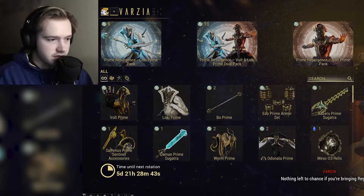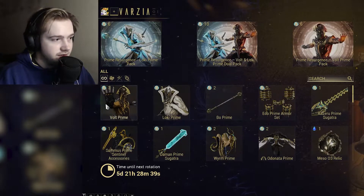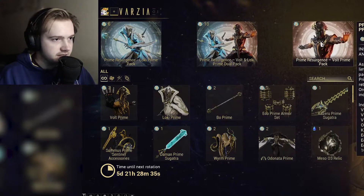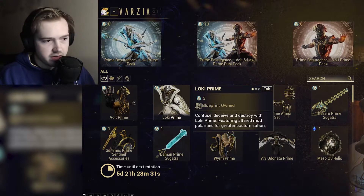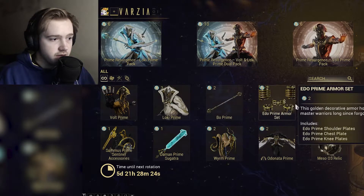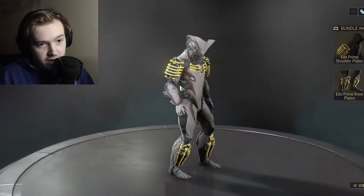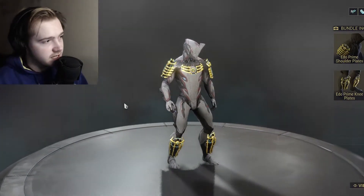So this week is Loki and Volt. As you can see here, you've got your multi-packs for Regal Aya, you've then got your — you can just buy everything outright with Regal Aya again — Volt and Loki Prime. You've also got Bow Prime.